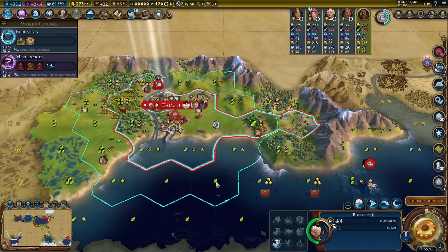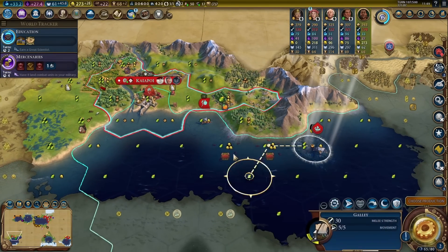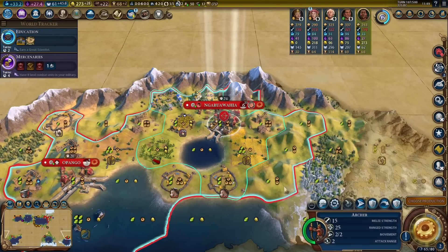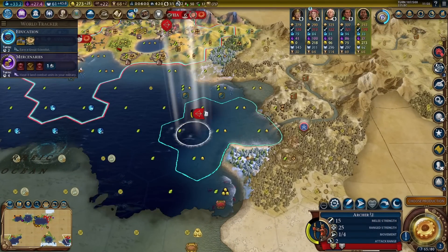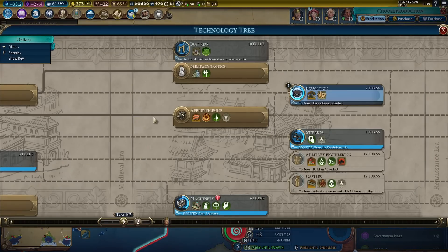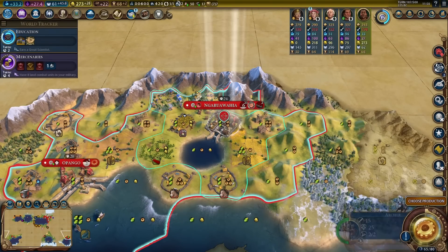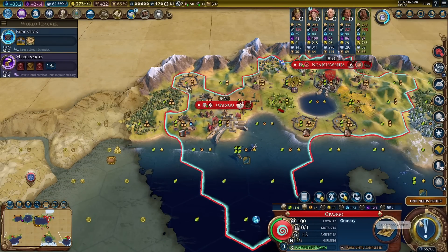Let's actually bring this builder with one charge left with the settler, just to kickstart that city a little bit. I don't think I want to chase that scout — he's over here, and there's a swordsman. I don't think that will be happening. I'll just have to defend myself the regular way. Let's get walls because that's literally only two turns. If I get attacked by a swordsman, I will definitely need walls — no question about that.